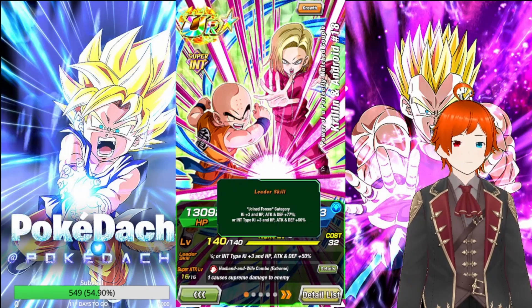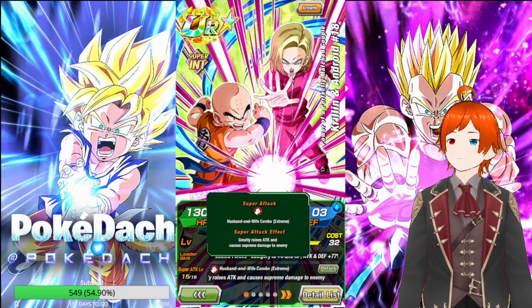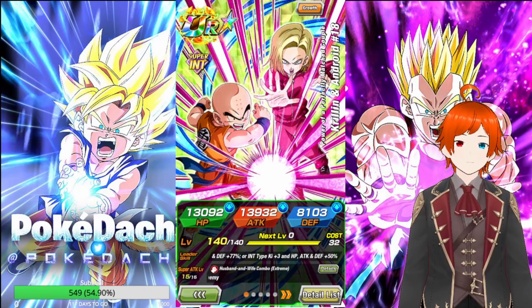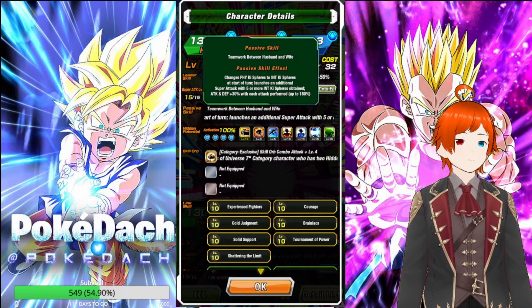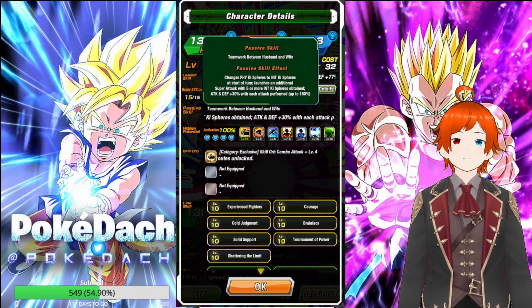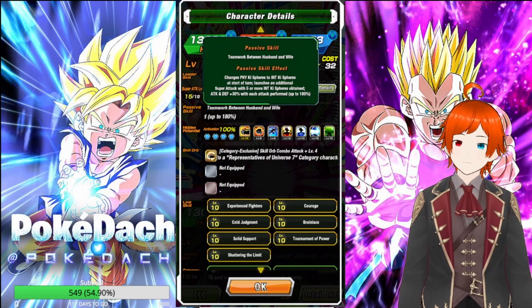We are running them on a Joint Forces team next to Tech Roshi and Tien, as they work really well together. Super attack: Husband and Wife Combo — Extreme, greatly raises attack and causes supreme damage to enemies. So they greatly stack attack — that's literally what they do. Passive: Teamwork Between Husband and Wife — changes physical Ki spheres to INT Ki spheres, and launches an additional super attack with 5 or more INT Ki spheres obtained. Attack and defense raises 30% with each attack, up to 180% — that means 5 in total.